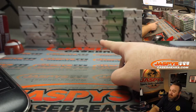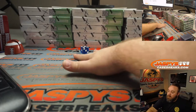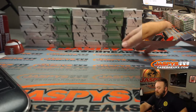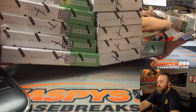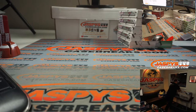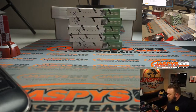One, two for the boxes on the left; three, four for the boxes in the middle; and five, six for the boxes on the right. That's a five, so we're going with the boxes on the right. These 10 boxes will be for breaks three and four, which are in the store now. Break three is scheduled for later tonight; break four still has some spots available but not many — that might also go tonight.